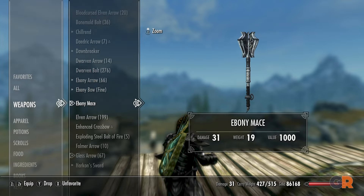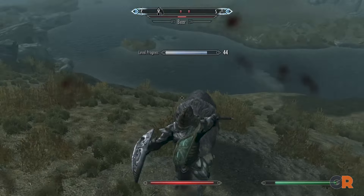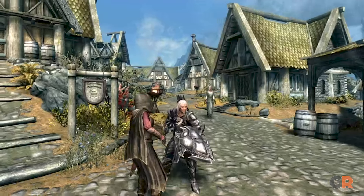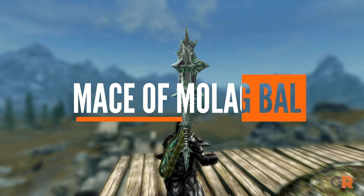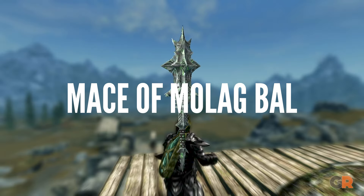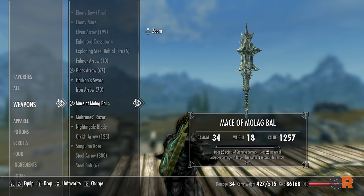Up next, the Ebony Mace. This weapon is easier to find than the others, as it can be looted or even crafted. Not only is it pretty powerful, but it's also part of a wider Ebony set, making it a great choice for players who want to roleplay with a more uniform aesthetic.